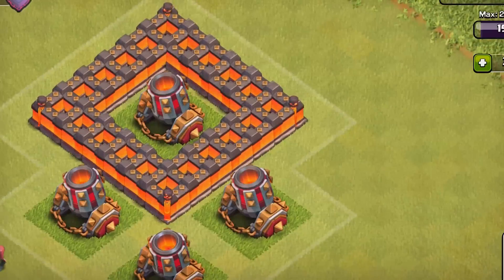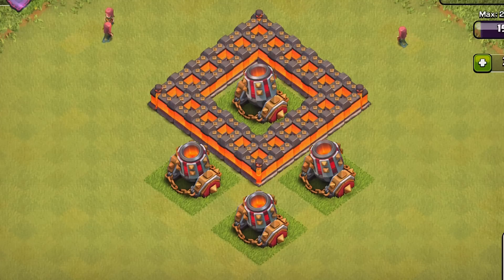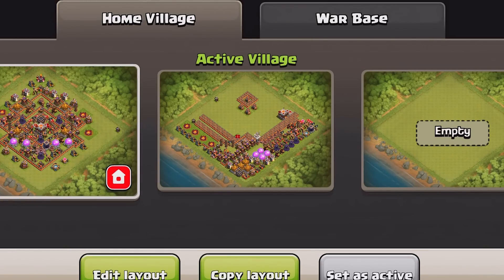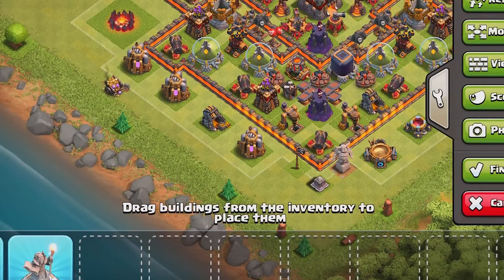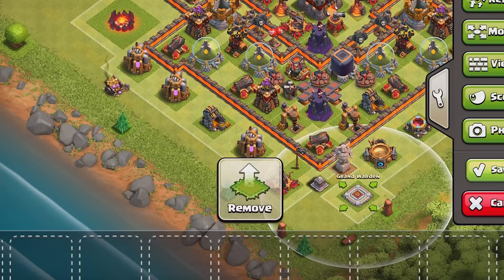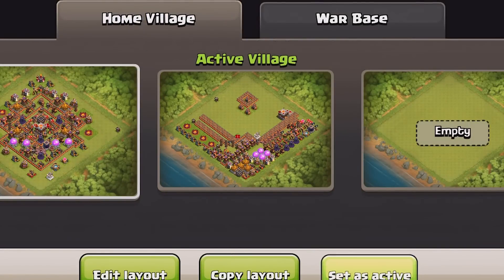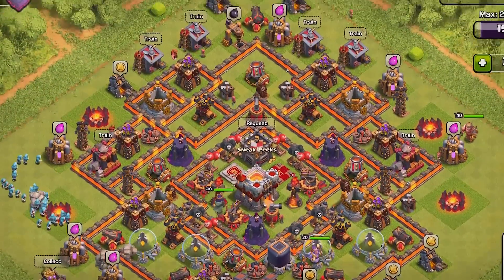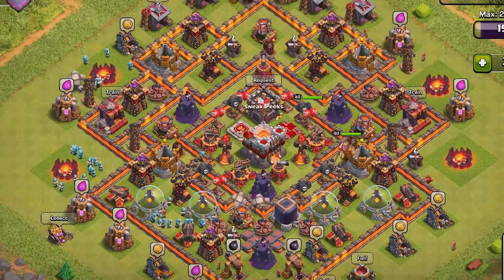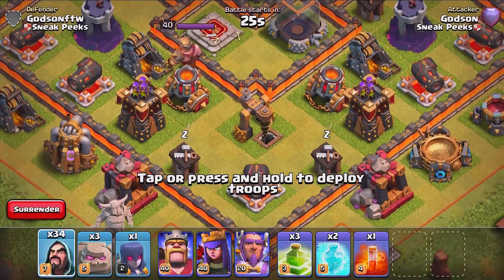I just need to see what they shoot out, so why don't we go into battle and see how well these guys perform against another Town Hall player. Let me rearrange my base — there we go. Let's set this to active. Alright, we're gonna get into battle and see exactly how these mortars do on defense. There they are — the mortars level 10!